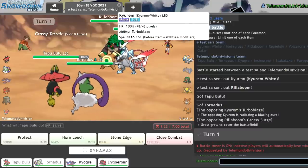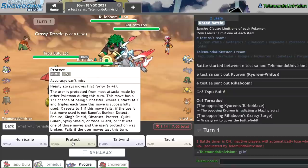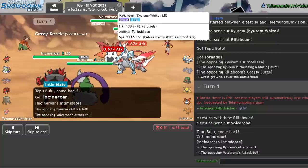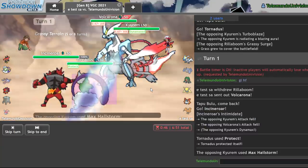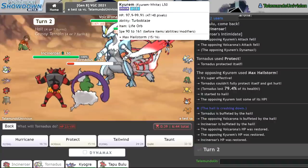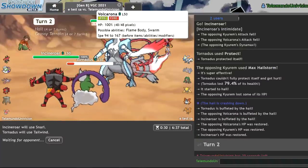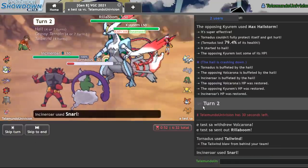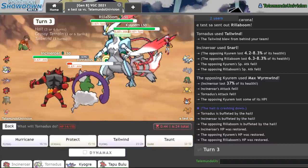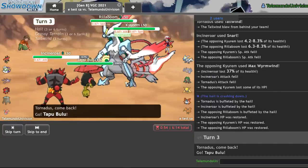As they end up leading off with Tapu Bulu and Kyurem, which is not a terrible lead for me. I have to be really careful with the Kyurem though, because it's probably going to go for that Max Ice move into my Tapu Bulu. I should be able to Protect here — I don't want to risk taking a Fake Out, so I'd rather just go for the Protect. They send out the Volcarona. They go for the Max Hailstorm, but it isn't into Tornadus. I should easily be able to take a Max Quake since I'm an Assault Vest Incineroar. I'll go ahead and Snarl here. Assuming they want to go for another Ice move, I think it's in my best interest to Tailwind now. I am faster than them at plus two with my Incineroar. They go for a Max Wyrmwind.